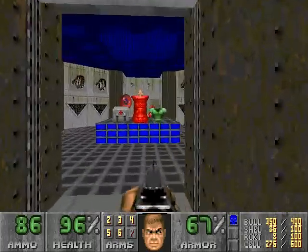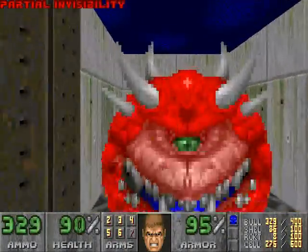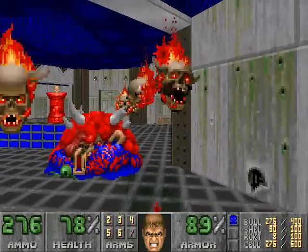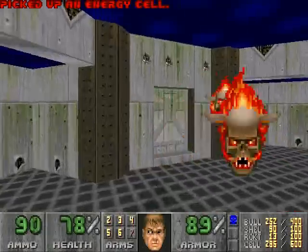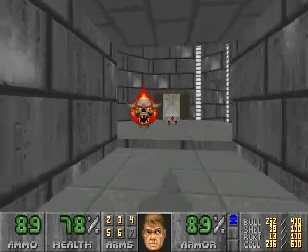Second room. That little platform is the only secret that I actually legitimately know of. I don't know the other secrets in this map. I just — I hate, hate lost souls. Hate them. Get away from me. Stop that. Stop your hissing and your charging. We'll shut you in there.